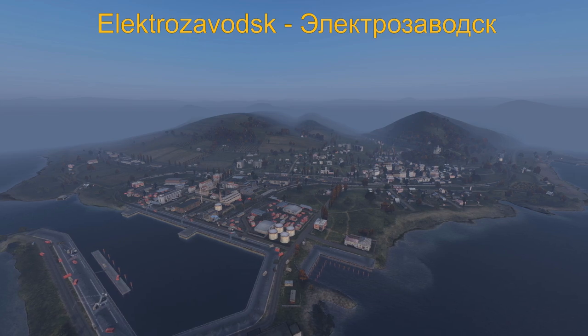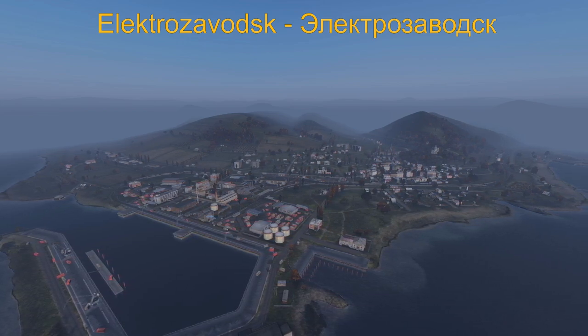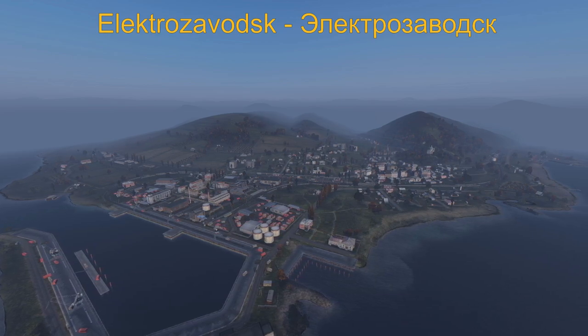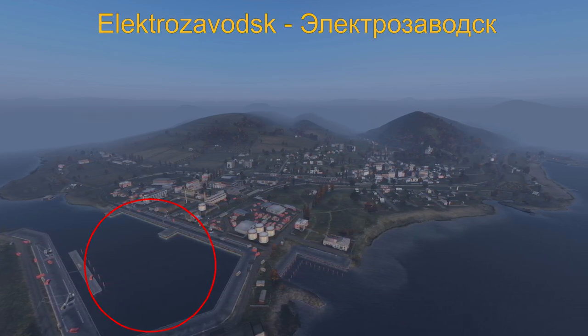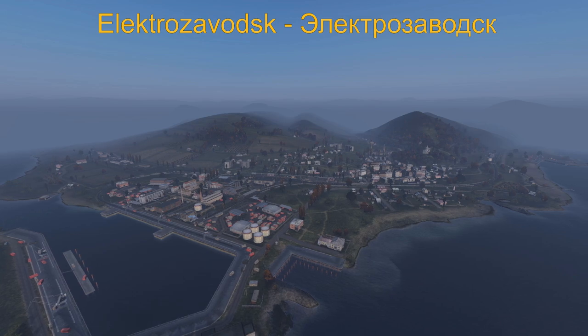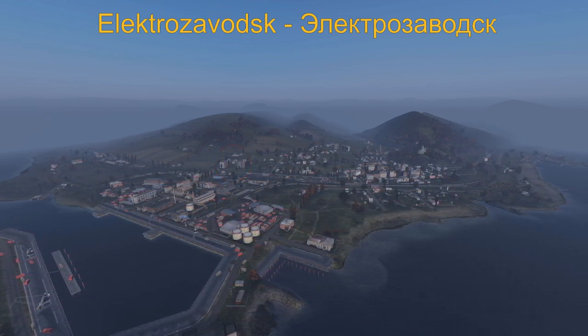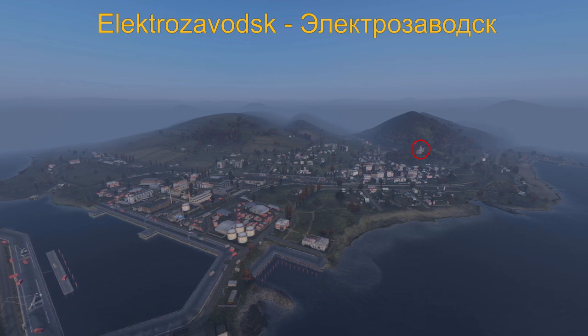Electro is a large town with a lot to offer. If you spawn here, there are a lot of different directions you could go. You'll know you spawned in Electro by spotting the large dock area on the coast, these two solitary apartment buildings, or the church up on this hill.